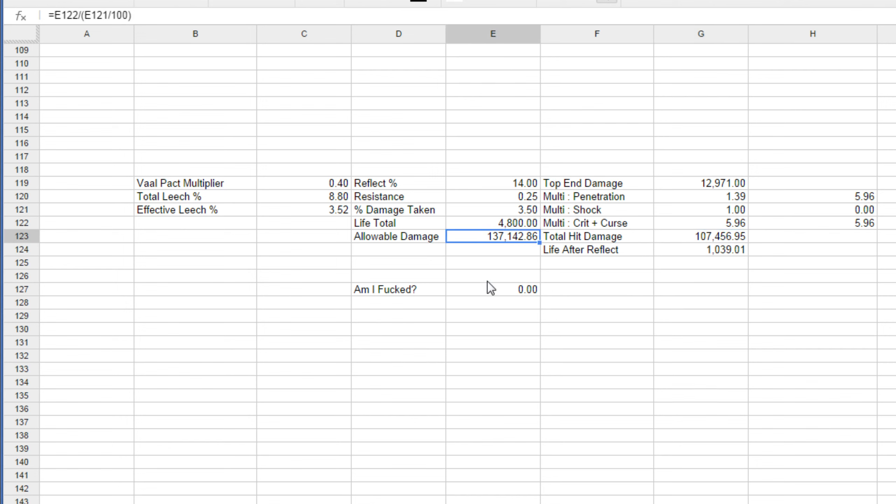If you add in the penetration gem, it makes it do a lot of damage. That's kind of a problem, because there's a node called Volpact which gives you instant leech, but if you hit reflect and do enough damage, you can one-shot yourself through reflect. Currently my damage capacity for this character is about 108,000 damage per hit. If I do more than that, I die to reflect in one shot — doesn't matter what I do.